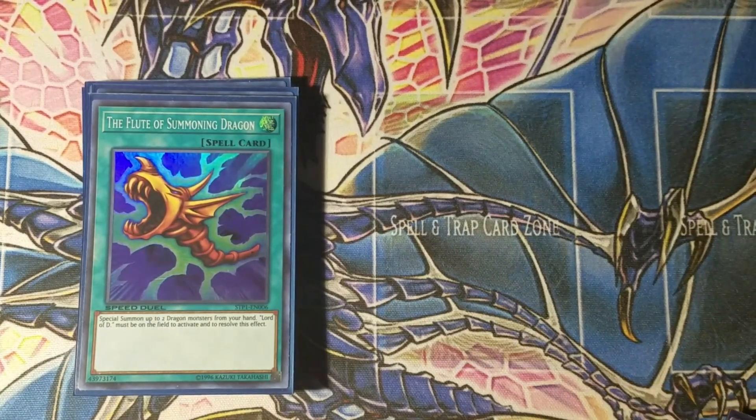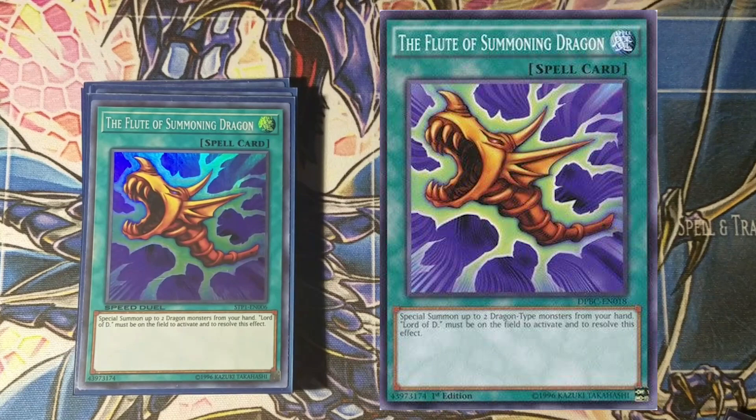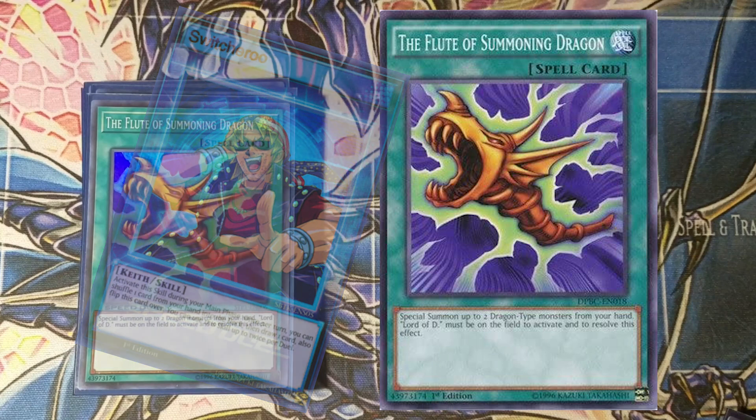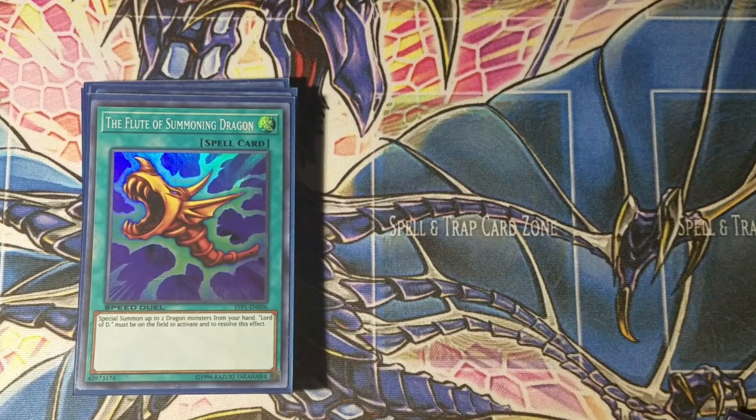The first spell is two Flute of Summoning Dragon — you need Lord of D and Flute in hand to complete the combo. Dragon Caller would get this easily, but since we're building without it, Digging for Gold and other draw cards help get there. I run two Flute and two Lord of D so you don't draw too many of one without the other. Flute of Summoning Dragon allows you to special summon up to two dragon monsters onto the field when Lord of D is present.